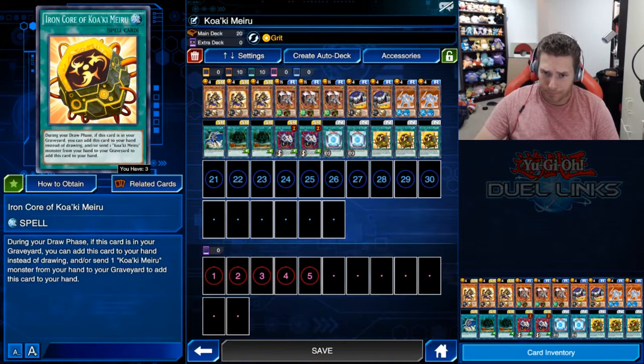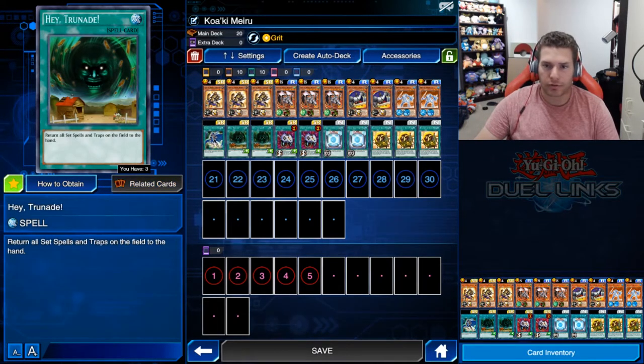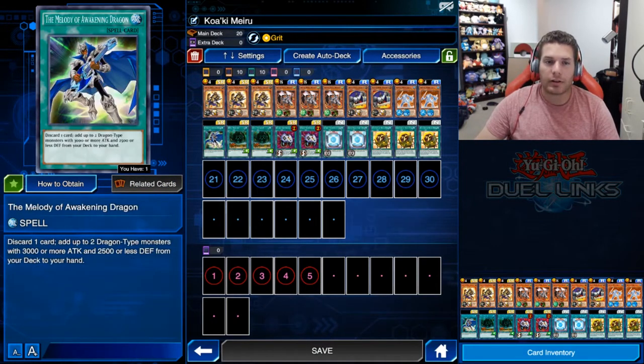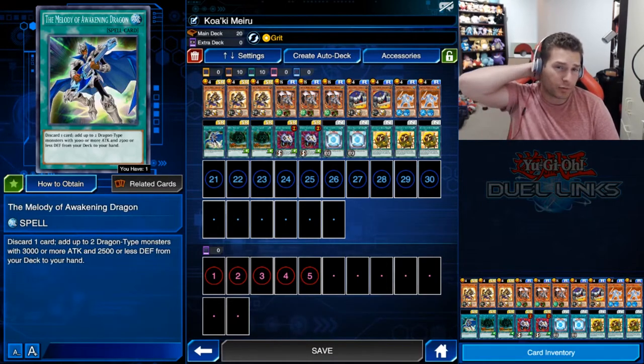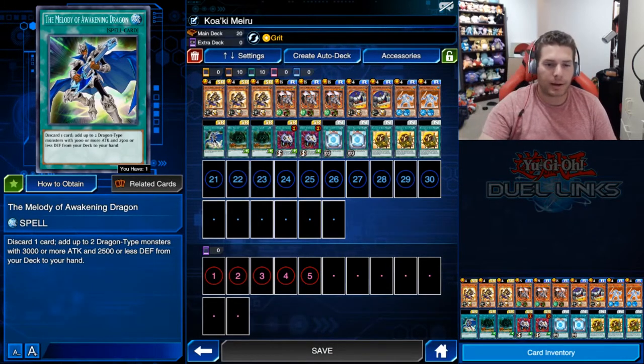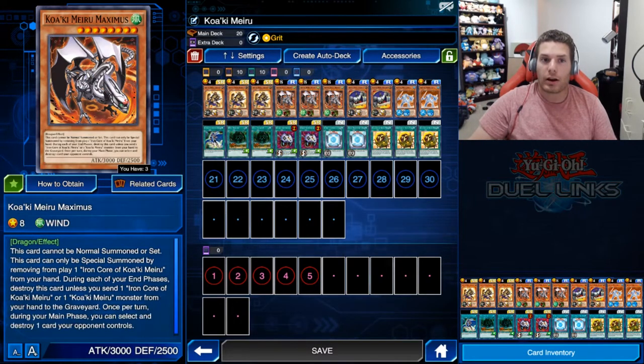There are some staple cards in here — Hatred for OTK power since this deck has a lot of special summons and normal summons, Enemy Controller because it's really good, and Melody of Awakening Dragon — Seto Kaiba's level 45 reward. Discard one card to add up to two Dragon-type monsters with 3000 or more attack and 2500 or less defense from your deck to your hand, which applies to Blue-Eyes White Dragon but also to Koaki Meiru Maximus.